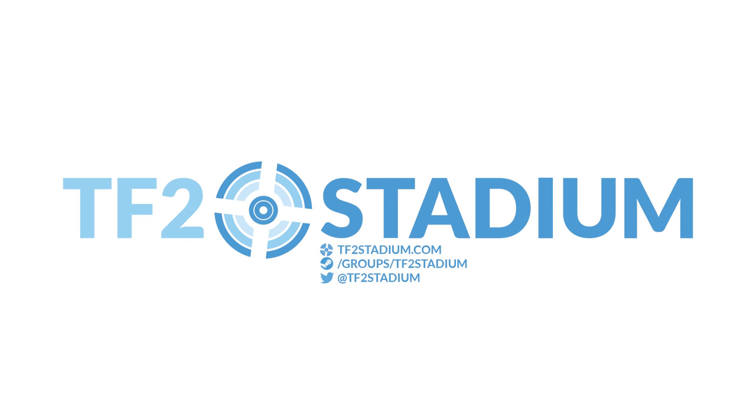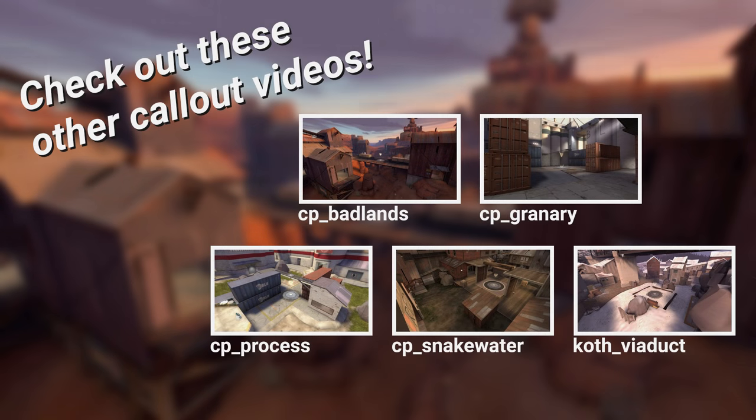By the way if you're looking for a place to put these callouts to use check out TF2 Stadium. They offer a playing experience that mimics that of official leagues such as UGC and ESEA. Both 6's and Highlander are offered with a variety of maps to choose from. TF2 Stadium is a great tool and I encourage anyone who is interested in competitive TF2 to give it a try. It's also run by some really great people including my friend Kevin who has been working alongside me to ensure the accuracy of this series. So thank you very much Kevin, I really appreciate it. I'll see you next time.